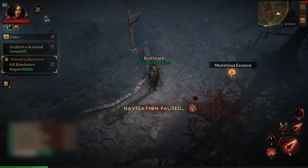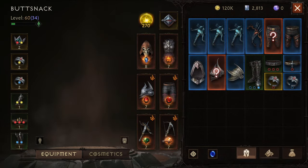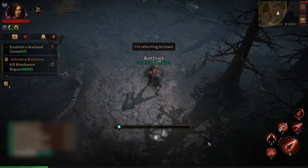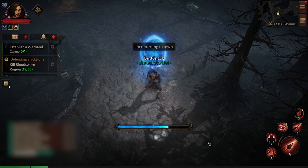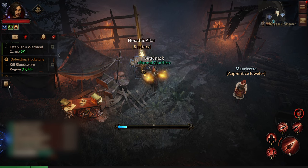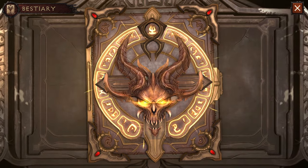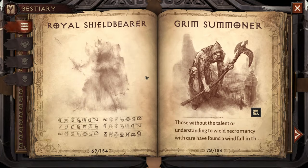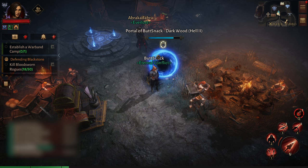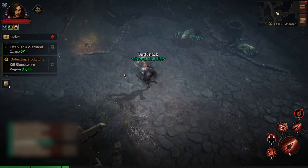Monster Essences drop randomly from mobs as you play. However, when you have 10 of them you stop receiving any more, so go to the nearest safe zone with a bestiary book and hand them in — the moment you hand them in, you can collect more. You can only hand in three a day for battle points, but you can hand them in infinitely for extra rewards, which also have a high chance of dropping a legendary — about once every two or three hand-ins.